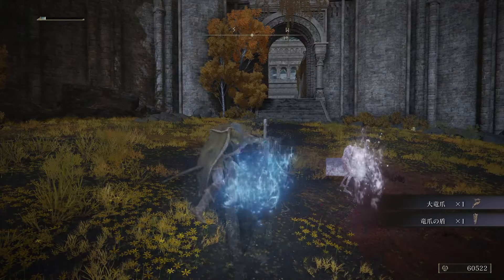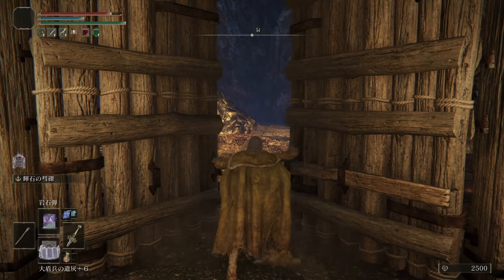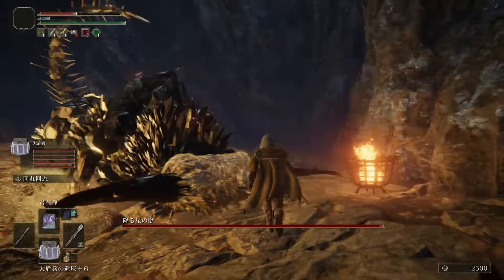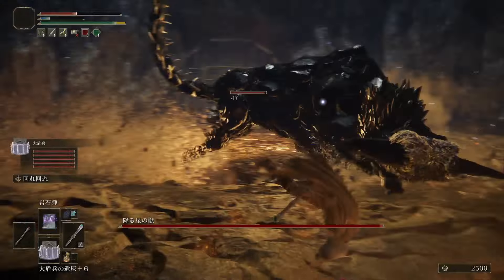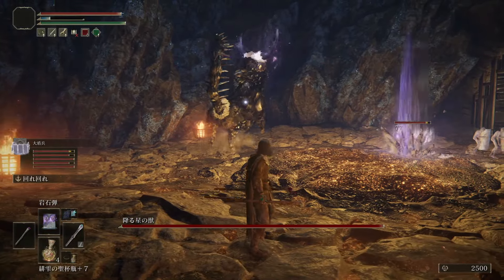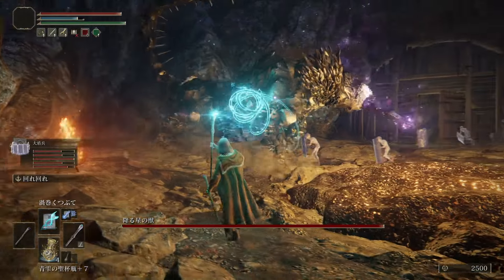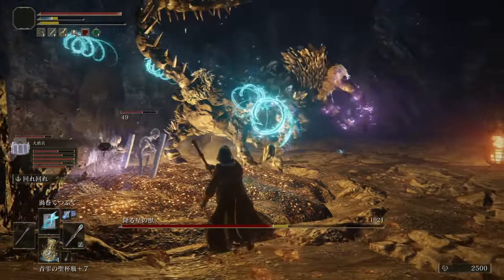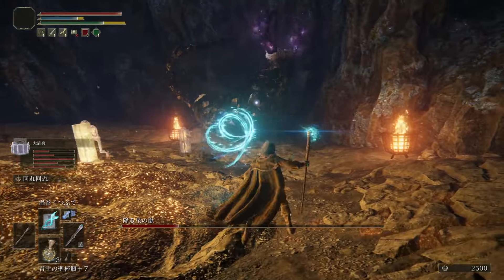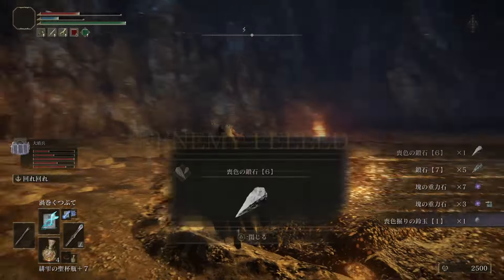I'm using the Glintstone Academy staff in my right hand. I got that off of Thops — he's kind of the failed magician. I gave him an extra key, and then he went into the academy, or tried to. We found him dead just outside of it and took his staff. Then in my left hand I have the Meteorite staff. That's an interesting one because you can't upgrade it like all the other staffs in the game. But I have it in my left hand because it will buff Gravity Magic. I'm not using it here because I'm trying out the Spiral Magic, which is doing great damage against this Falling Star Beast. But if I were to use Gravity Magic, like Boulder Throw, in my right hand, then I could get the buff from my left hand.